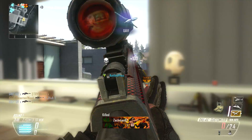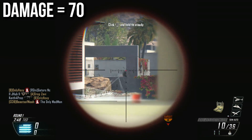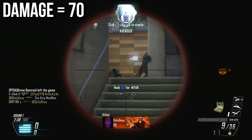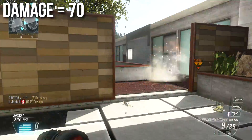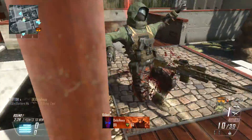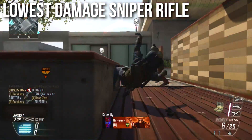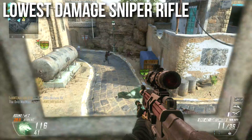We're going to start with a discussion of damage. The damage on this weapon is 70 — that's 70 damage no matter where you shoot somebody anywhere in their body. For those good at math, that means it's a two-shot kill anywhere, or a one-shot kill in hardcore. Comparatively, this is the lowest damage sniper rifle — the DSR-50 does 98 and the XPR and Ballista do 95, so the SVU-AS is lower.